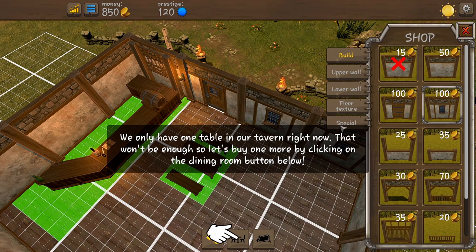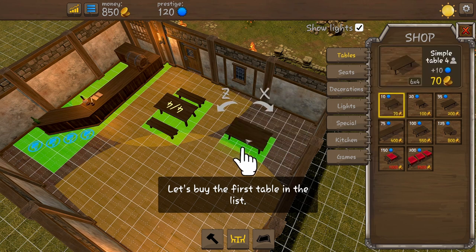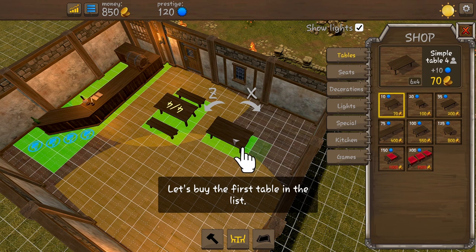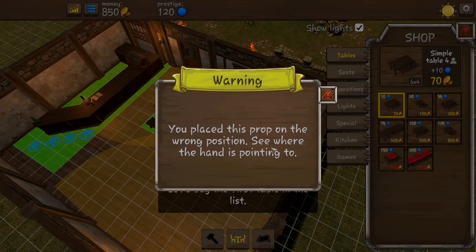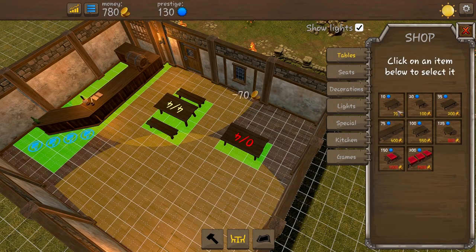We only have one table in our tavern right now — that won't be enough. So let's buy one more by clicking on the dining room button below. There we go, and we can put in a table. Obviously we need tables to serve customers. The more tables we have, the more customers we can serve.